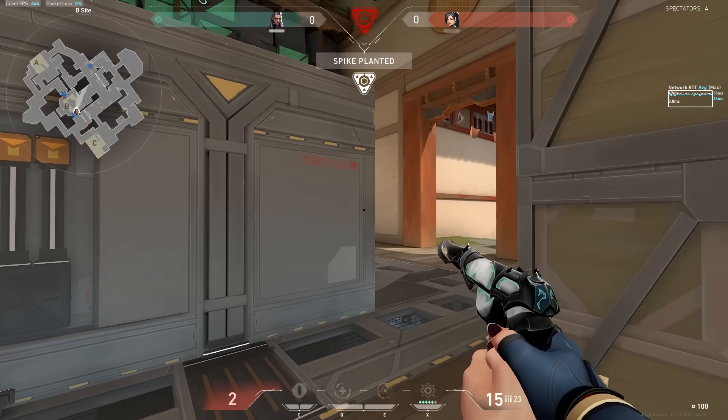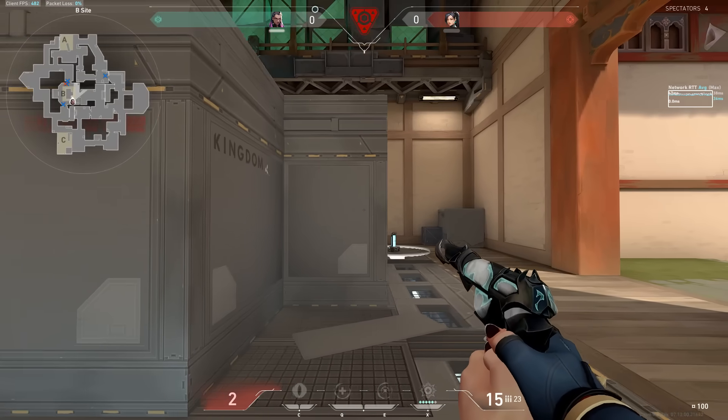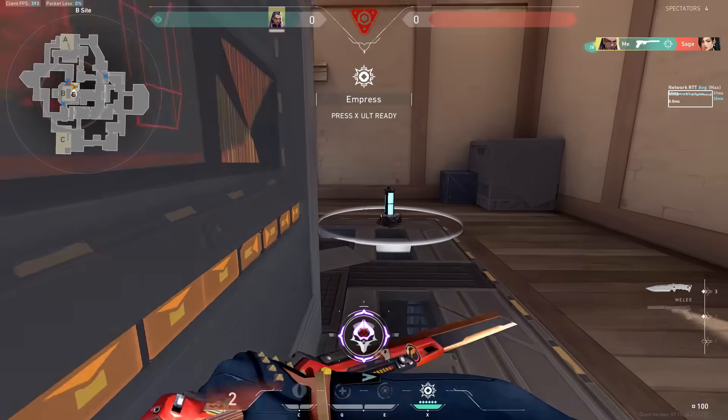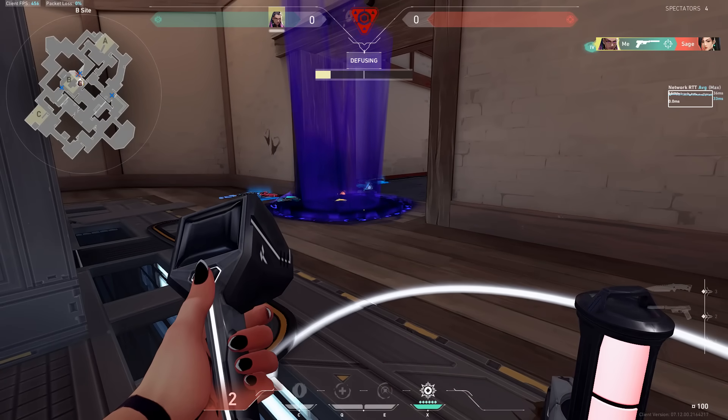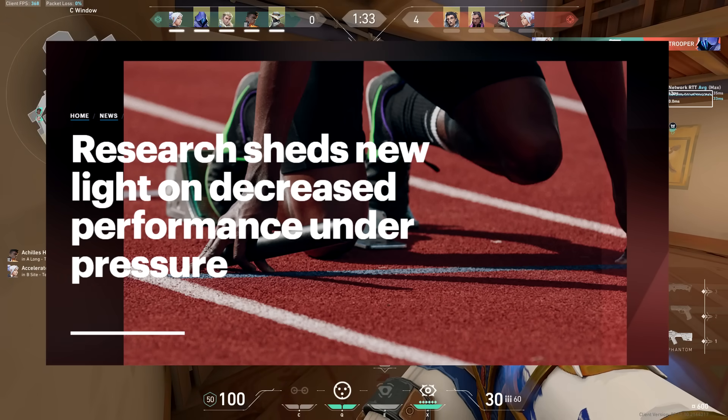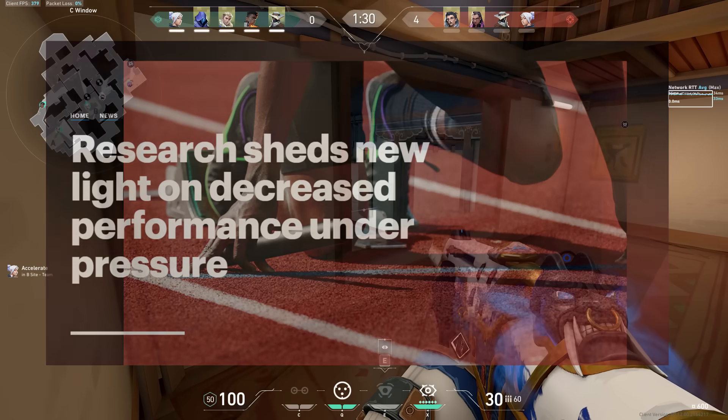This can lead to panicking in fights and crouch spraying a lot, and could also lead to tilting and ruining your mental in a game. It's been researched and studied that in professional sports like basketball or tennis, the more pressure there is to perform in a game, the higher the likelihood that the players miss easier shots.